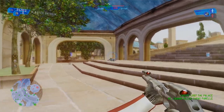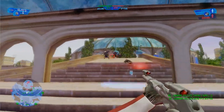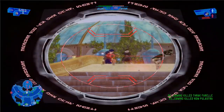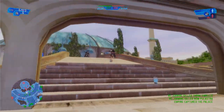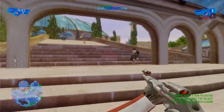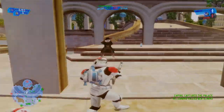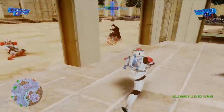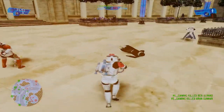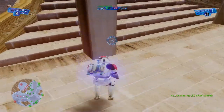Oh, missed him. This guy has a sniper rifle and an EMP launcher. What is this — a spread shot sniper rifle? Okay, there, I got him down. Who's next?